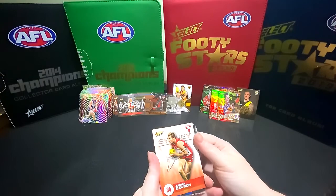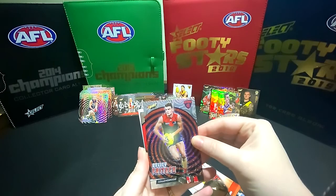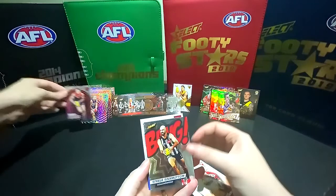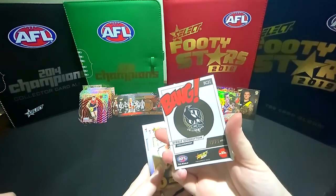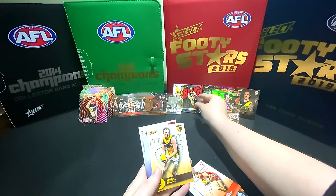Oh, got another Swan - Jordan Dawson. Bailey Fritch. Oh yes! We've got a Bang Card - there it is! We have a Bang! Steel Sidebottom - it's an 8 of 210. You've done really well on this one, honey - you're getting both box hits. Pop him next to Dusty.